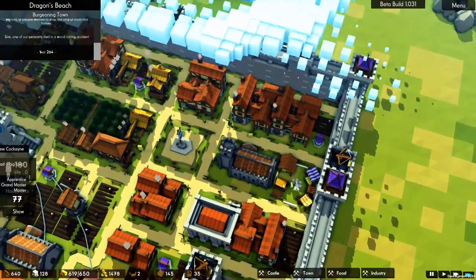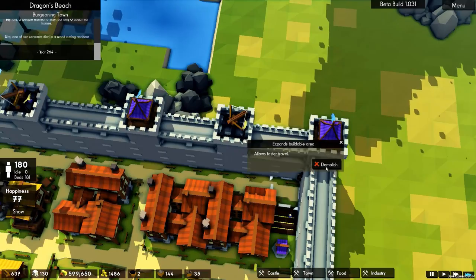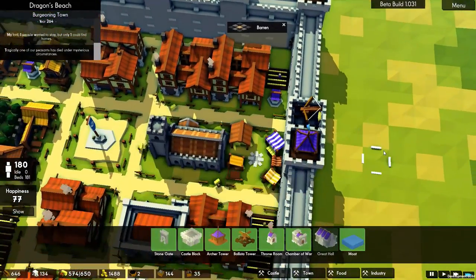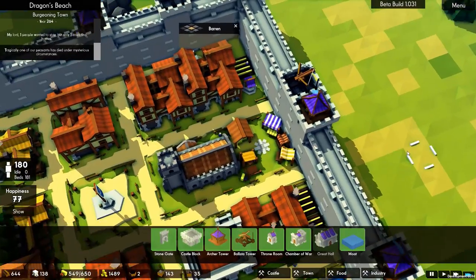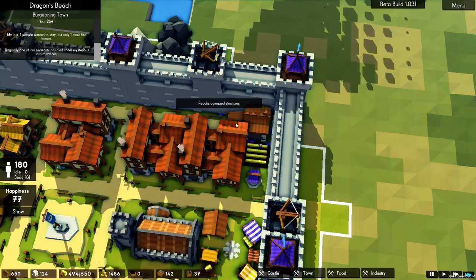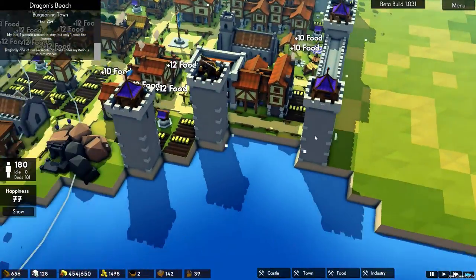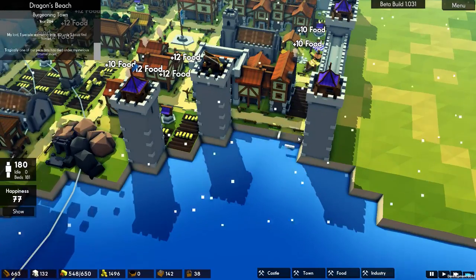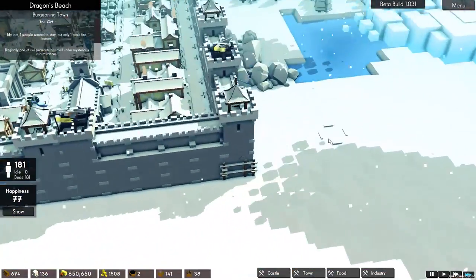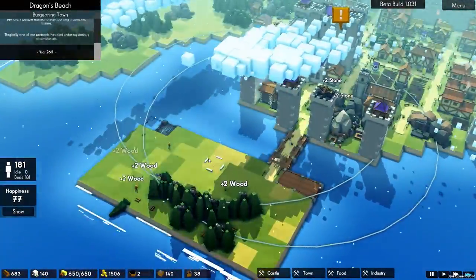So what I'm going to do is cheat — I'm going to demolish that. I'm going to put a mason in this corner instead. I was going to put it here, but the amount of Vikings that come around that corner and demolish it is just far too many. So if we do it this way instead, it should be a bit better.